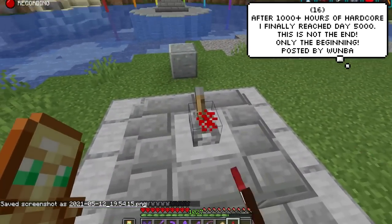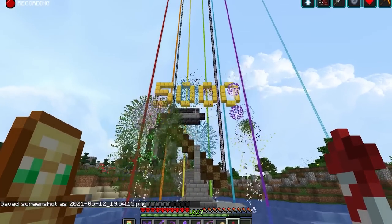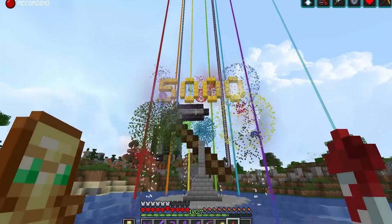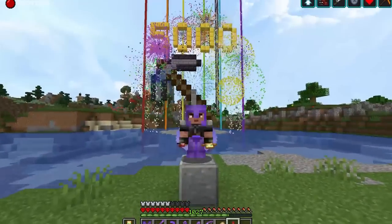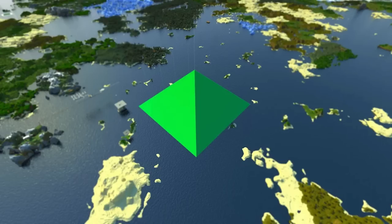Calling this player rich would be an understatement — he has so many end rods he could start his own bank. Womba, the player whose world we're looking at, has just hit day 5,000, which is impressive in itself. He spent over 1,000 hours on the world and has a lot of builds dotted all over the place, including — and you're not going to believe this — a 512x512 beacon that uses 263,000 emerald blocks. Just let that sink in. I'm praying that this guy does not lose his world.